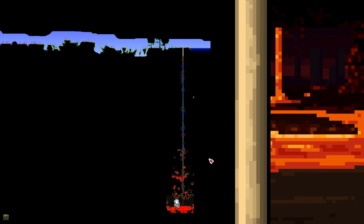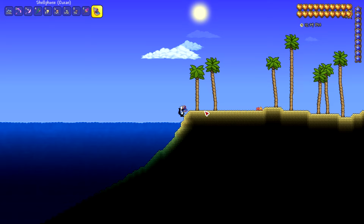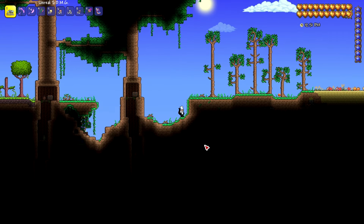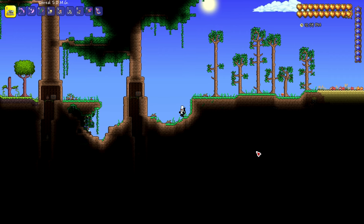I dug all the way down and did not find it. Not to worry — that doesn't mean the aether is not in this world, it just means I missed it. You have a couple of options: you can try digging a little bit farther away, or you can try digging closer to the edge. I would recommend digging a little bit farther away, as sometimes it spawns farther out than you'd think. I'm going to hop back over to the ocean biome and dig closer.